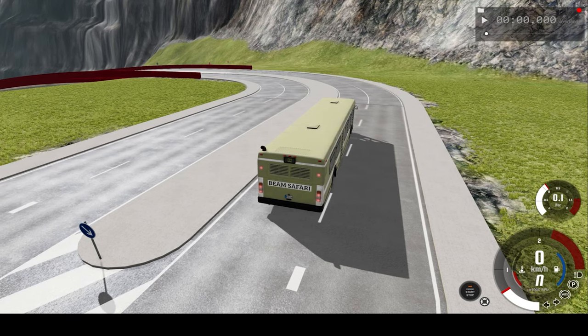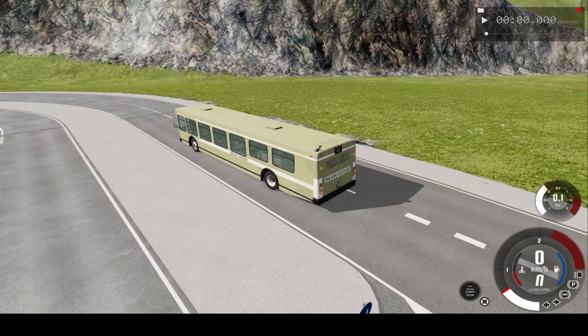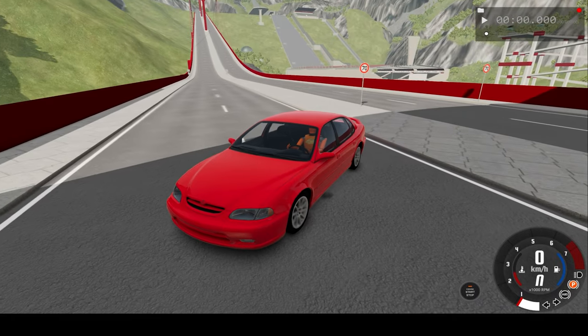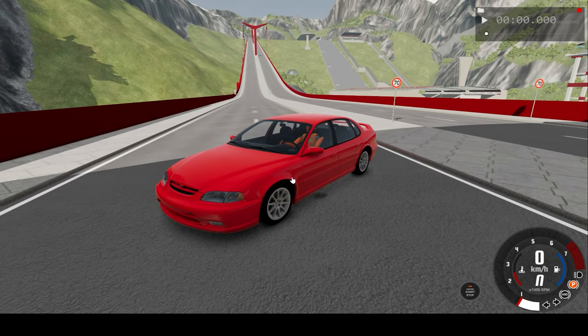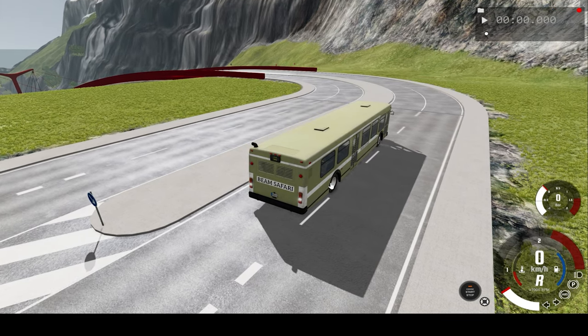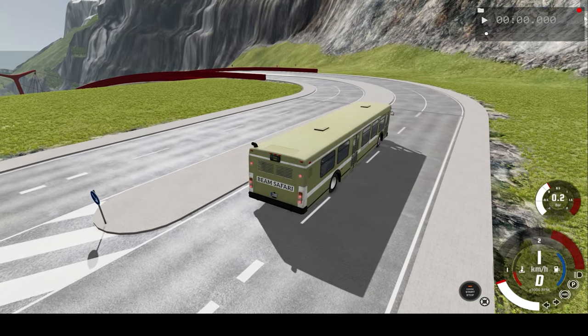Hello everyone, I'm the Dino Gamer and welcome back to another slow motion car crash video. In today's video, we'll be crashing this bus into this car, located at the bottom of a very steeply inclined bridge, so of course you can get that little bit of extra speed boost. We'll watch the car crash in real-time speed, slow motion, and also from a few different angles. So let's begin.